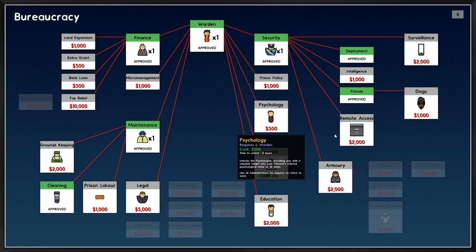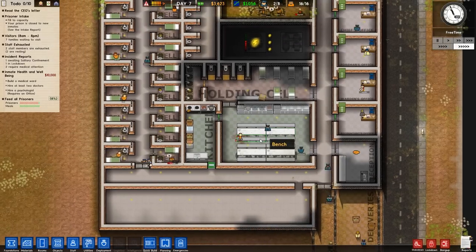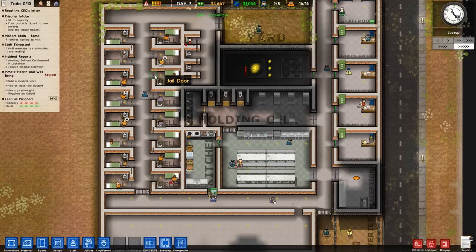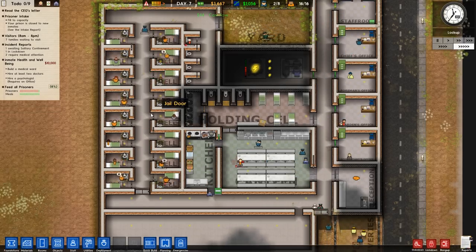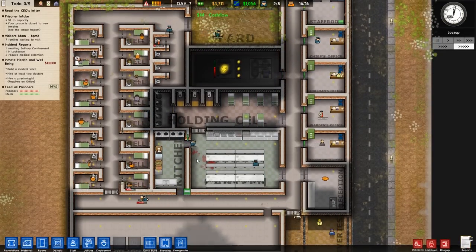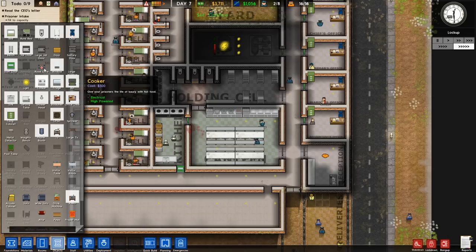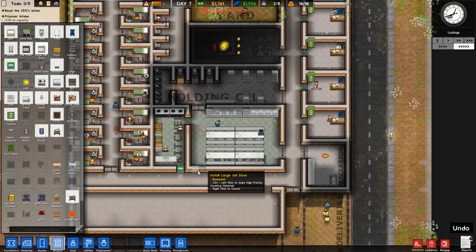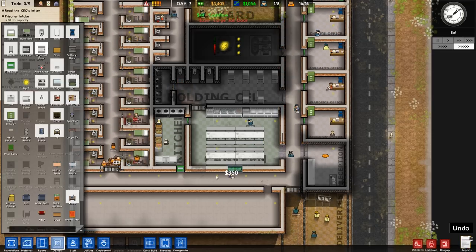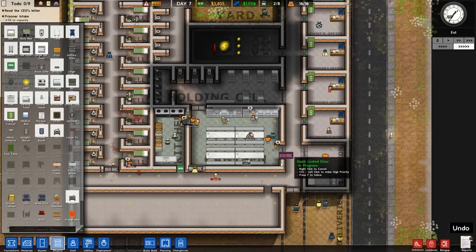Health is going to be approved — we're halfway done. We have cell block A here, and we could give them another cell door over here just to make it a little bit faster for them to get into the canteen. Large jail door — pop that down right there. It'll just make it a tiny bit faster so they don't have to go all the way around.